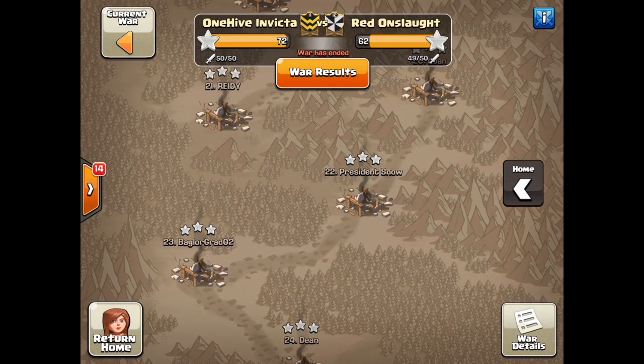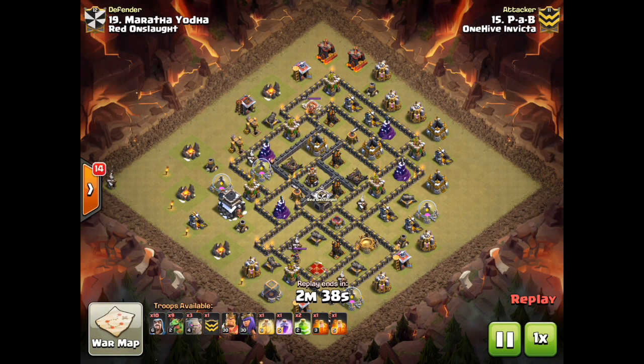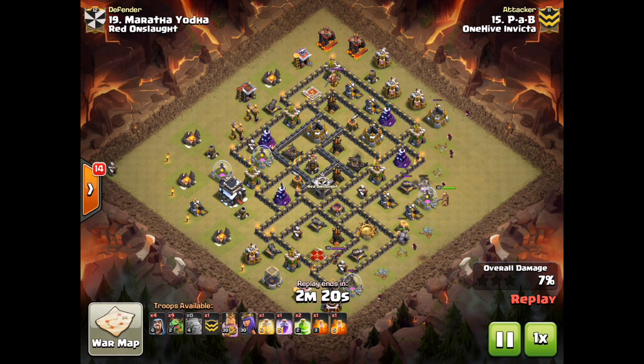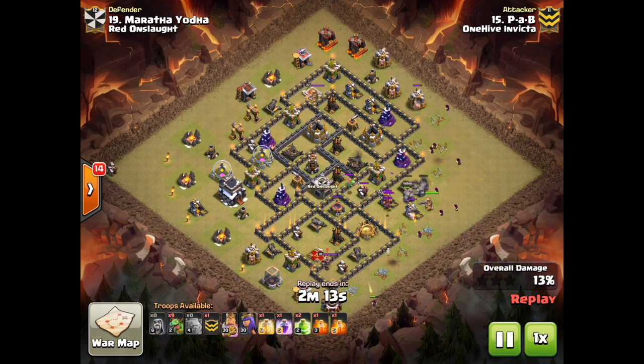Moving on, we're going to look at number 19, and this was hit by Scott, or PAB. Scott is coming with a Golem Baby Dragon. This base actually gave us a little bit of trouble — those lined up air defenses are interesting. There are a lot of different ways to try and approach this. Scott comes in with three Golems, some Wizards to set his funnel, a bunch of Baby Dragons, and Bowlers in the Clan Castle that he's going to pull out here in just a second.